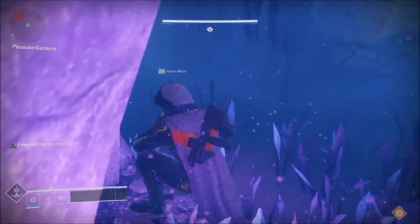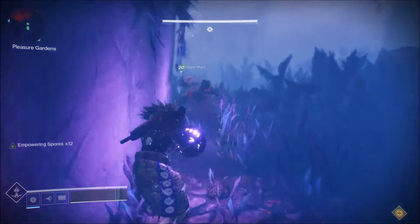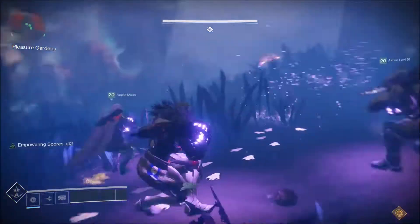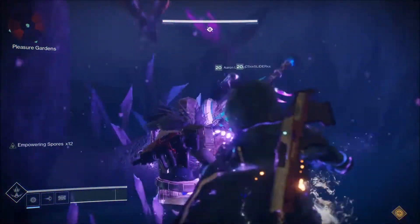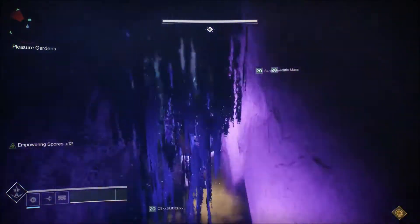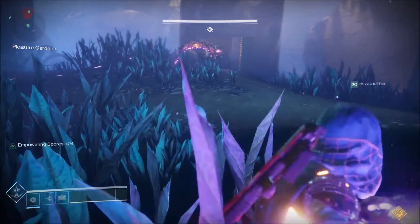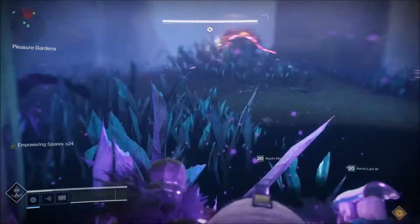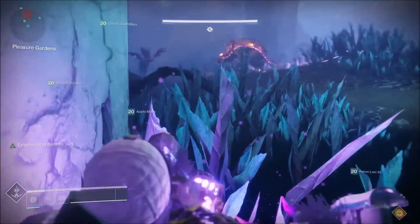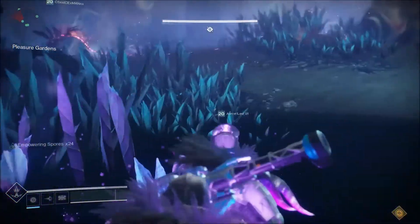All four people have to pick up these orbs and then sneak around the whole map looking for these plant-looking things. There are several — maybe six, seven, or eight — and they're going to be glowing purple in a specific order. It's random every single time, so you need to learn the layout of the area. When you see one glowing purple, have all four orb-holders stand next to it, then one of the people up top with the stone weapons shoots it. When you shoot it, you get empowered spores — times 12, providing all four people were next to the plant when it was shot.